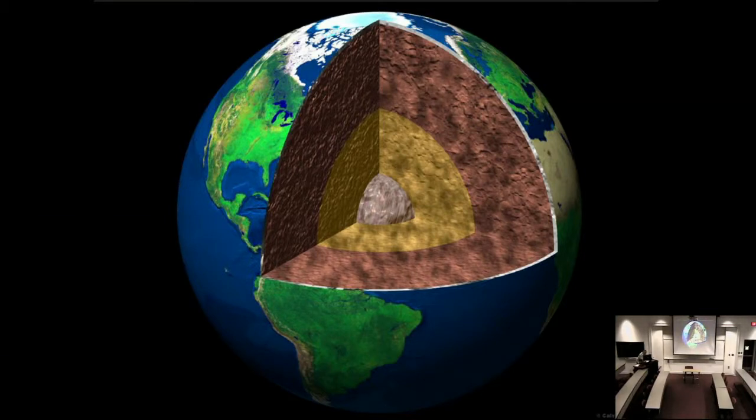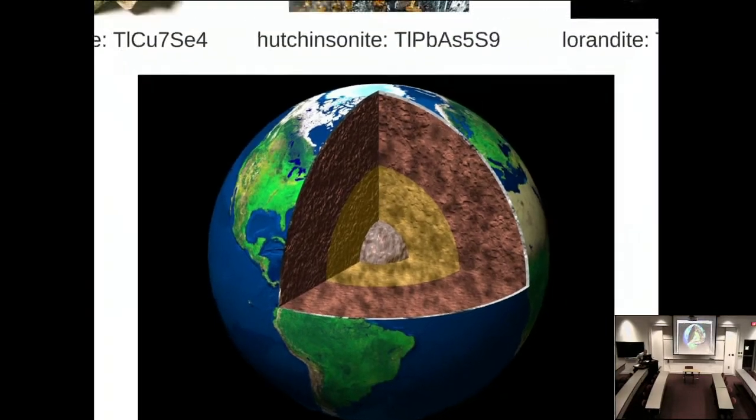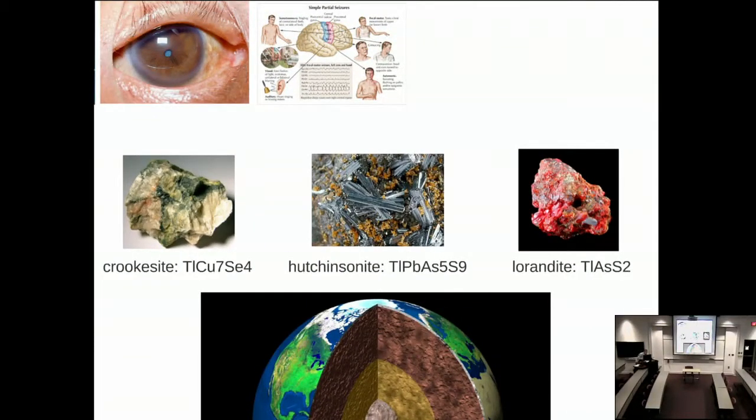As far as thallium goes, it's found in the earth's crust at around 0.6 parts per million. That means if you had a million grams of crust, approximately 0.6 grams of it would be thallium—so not a whole lot. It's generally found in three main minerals: crookesite, hutchinsonite, and lorandite.